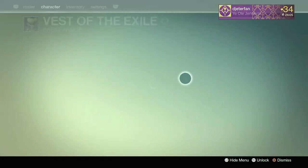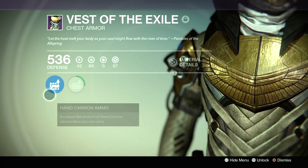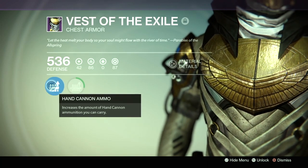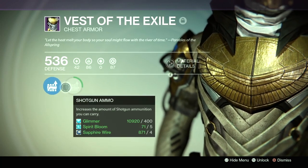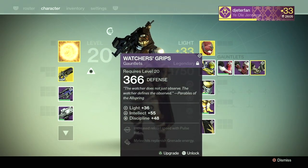Next onto the Vest of Exile, the chest piece. All these pieces of gear start out at 42 light, except for the gauntlets. This one has the hand cannon ammo ability and shotgun ammo.